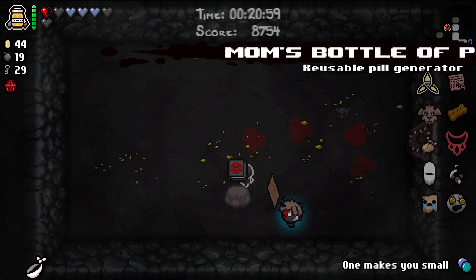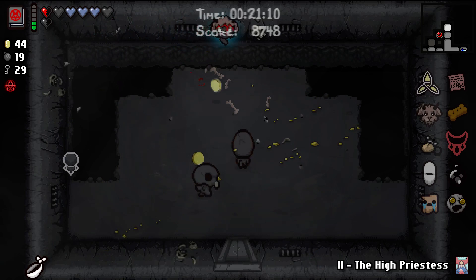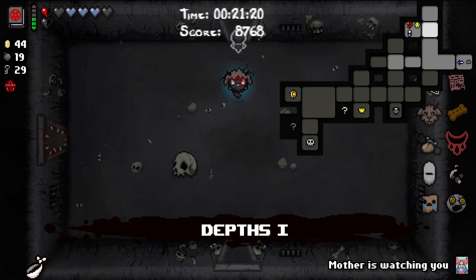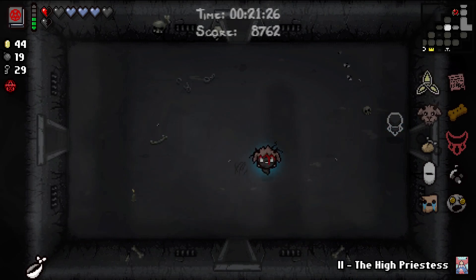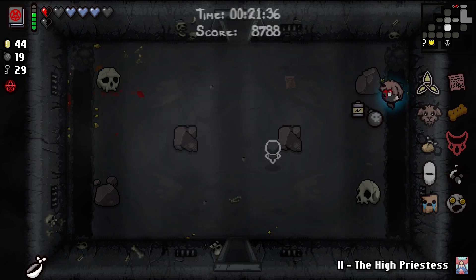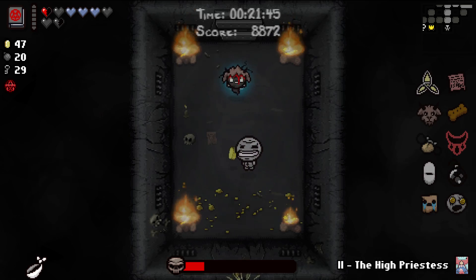Mom's Bottle of Pills - just tagging on the list of stuff that nobody asked for in this run. I really, really wish I could just get one damage item - that's all I really want, so I don't have to keep employing this ridiculous strategy of just using my black hearts over and over again just to clear basic rooms. What would be my ultimate get right now? Something like Ipecac or Mom's Knife. Would I take Brimstone? Of course I would, but I would actually prefer Mom's Knife over Brimstone in this situation, with the lack of damage items we have not gotten on this run.